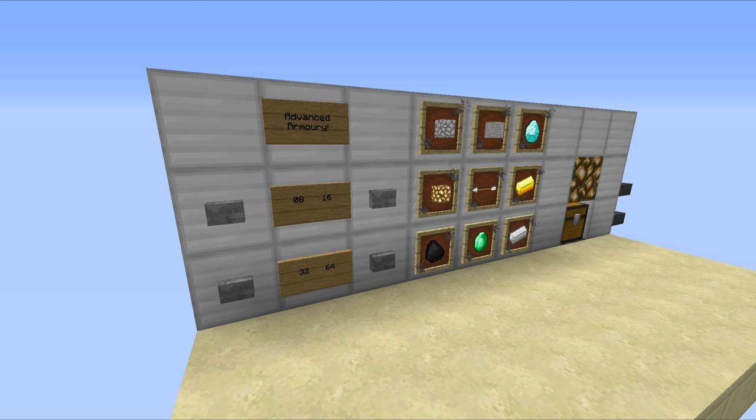Obviously I have built this so that all possible combinations of items and quantities work. What I mean by that is you can have sixty-four diamonds, you can have eight pieces of coal, you can have thirty-two diamonds — whatever you want you can get. So it is quite good, and it works very nicely. But anyway, I know what you're all waiting for — let's take a look at the redstone behind it.